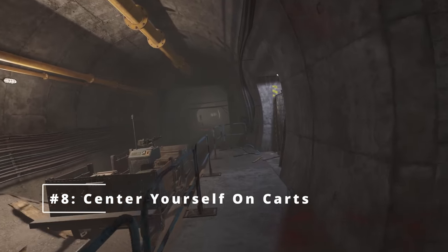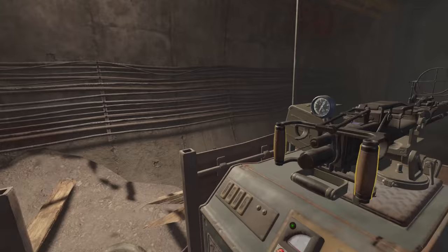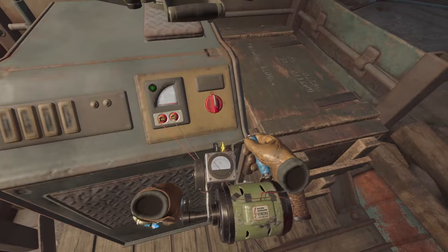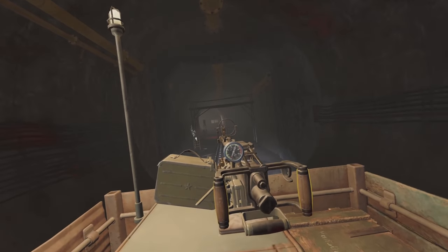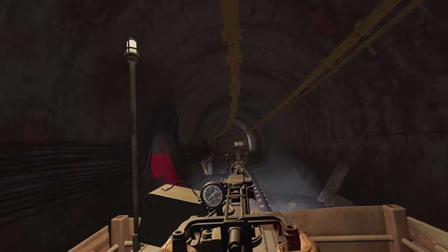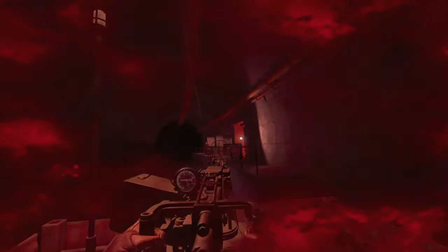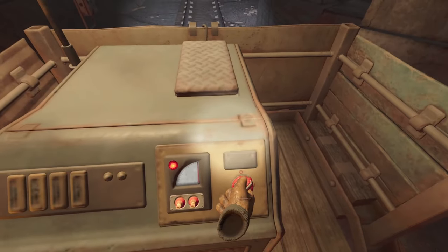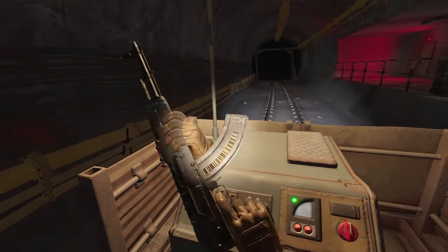For tip number eight, make sure you stand in the middle of your play space when you start one of the Metro cart sections. These sections are clearly the least functional pieces of the entire game — you'll be rooted to the spot you're standing in after you turn the igniter. So if you start a cart section while physically standing right in front of a wall or with a wall to your back, you'll be annoyed when you hit a boundary just by placing your hands on the machine gun attached to the cart or reaching out to the edges. Center yourself before flipping that on switch and make sure you've got plenty of room on all sides.